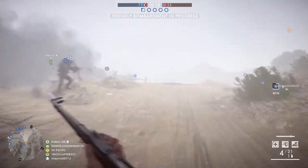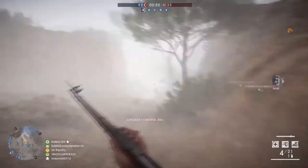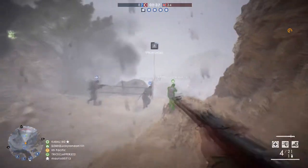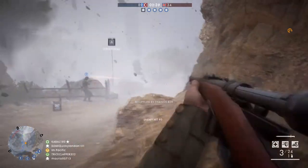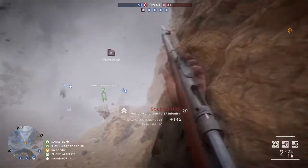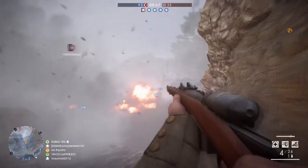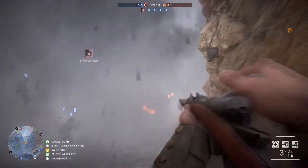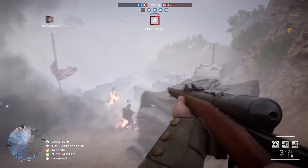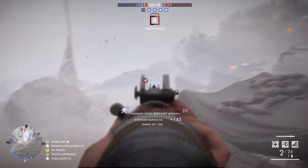If you have squad mates, stick with them because something I like to call the spawn chain happens. Let's say all five of us are playing together — if I try to push one zone by myself, I'm probably going to die every time and have to restart at the beginning. But if five of us push and two of us die, the other three camp it out, the other two respawn, we push again. Maybe four die, the one guy hides, all four of us respawn, and we push again — just keeping a constant push going where we're spawning on each other.